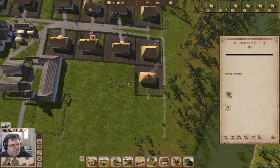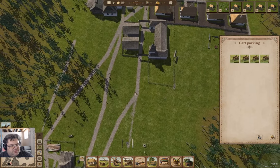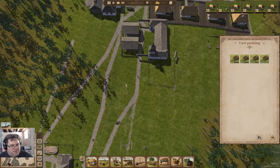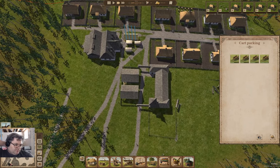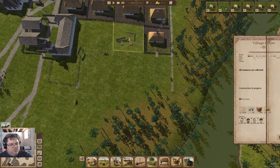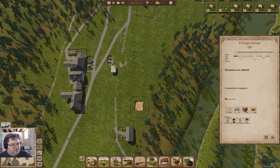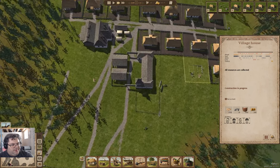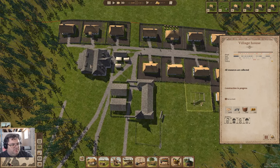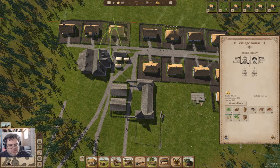I'm going to put another cart parking, say, down here — maybe. What else can we buy from our guys here?